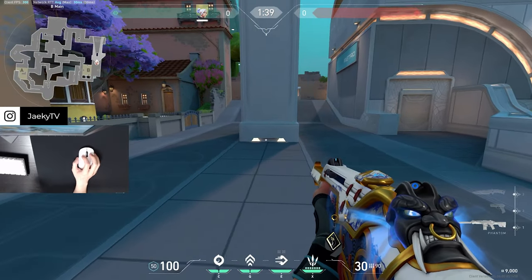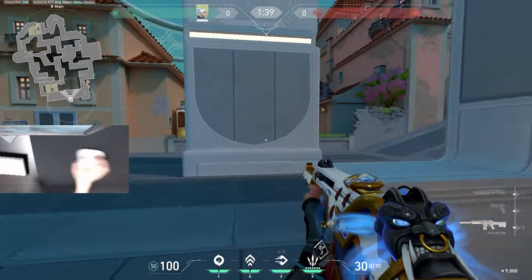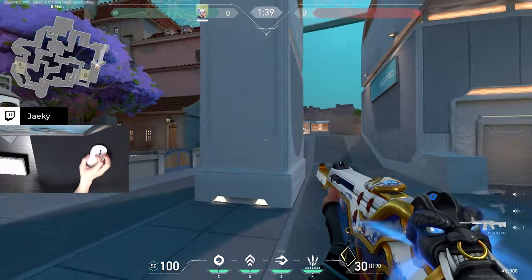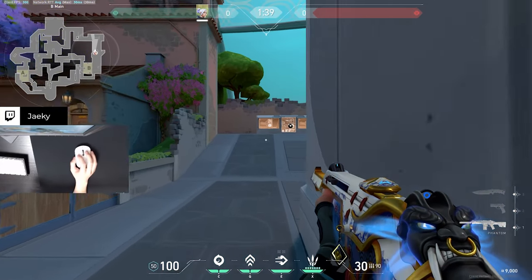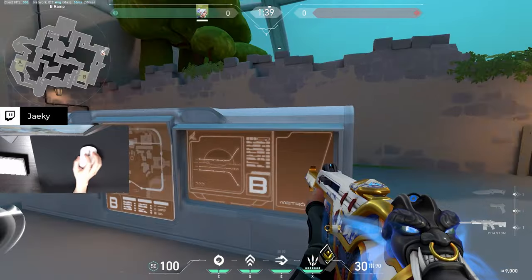Moving on, we have B Main, also known as B Long. If anyone's ever playing here, this is the B Main Cubby. And this big pillar is the B Main Pillar. Moving on, we have B Ramp. This is the top of B Ramp.